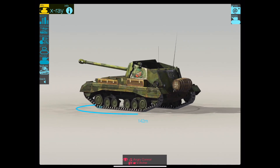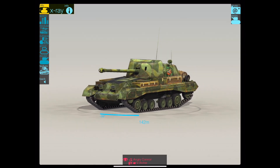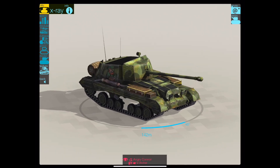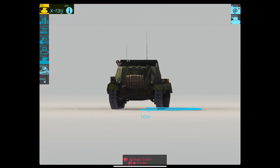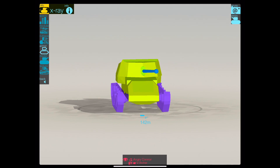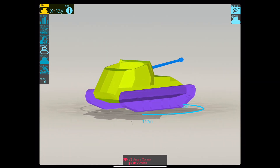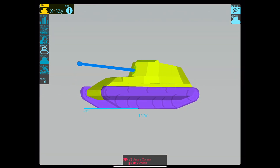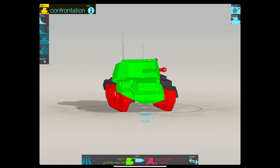Aim time is just shy of two seconds. Gun depression as a TD with the gun facing the wrong way gives you only seven degrees, and elevation is only 15 degrees. Speed — this is the funny part: if you go forward you'll do a maximum 12 kilometers an hour, but if you go backwards you'll do 32. As for armor, it's a TD so it's pretty paper thin. This is an open-turreted fixed casemate pointing the wrong way, and there's not much to that armor — most things will pen you.